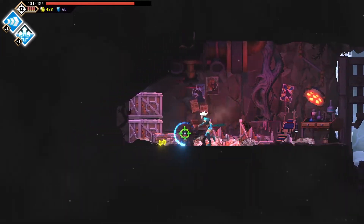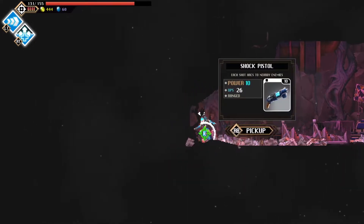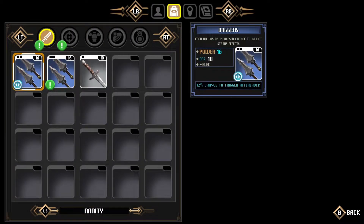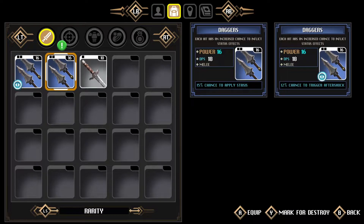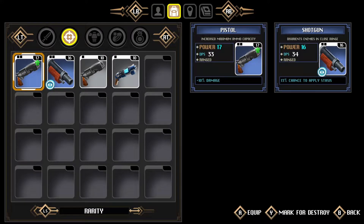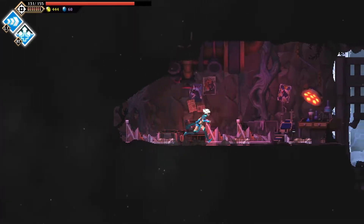More daggers and a pistol — increased maximum ammo capacity. And a shock pistol. I really like the shock pistol, so we're going to equip that. Both dagger options are pretty much the same; one has a 15% chance to apply stasis, which I believe is freezing, so we'll leave that for the moment. I like the shock pistol — you'll find out why in a bit.